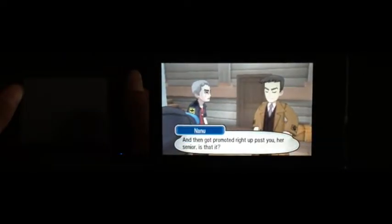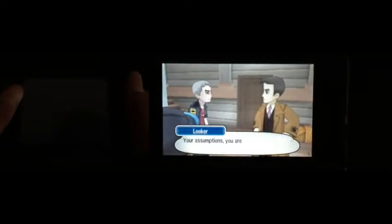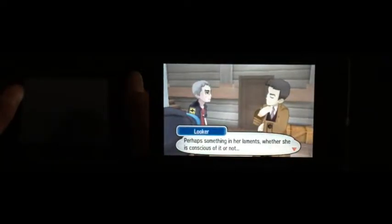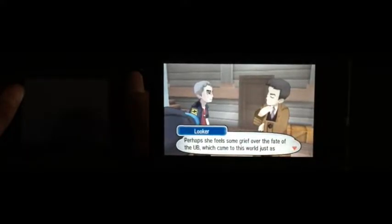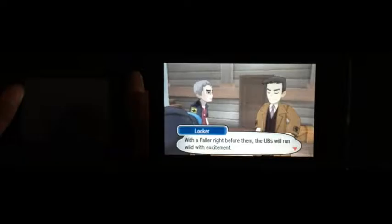She was placed under observation by the International Police because they detected an insane amount of Ultra Wormhole energy from her. It may be that she was a wanderer lost in a wormhole for some time. Regardless, she was entered into the International Police herself and then got promoted right past you as a senior. You have to hand it to the International Police — they really are terrible at using the same strategy and teaming up and setting up another follower even though the same thing failed before.